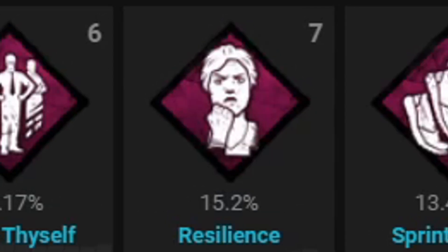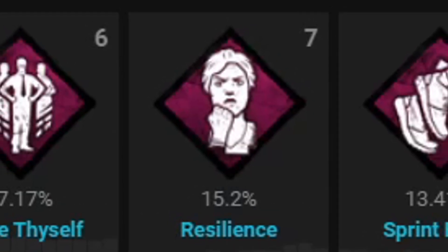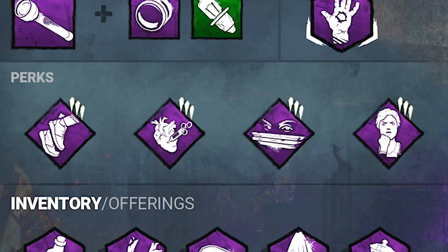Whenever I use my Sprint Burst, I know where to run to. And of course, whenever we're injured, a little bit of Resilience don't hurt nobody. So this is the perk build we're going to be testing out.